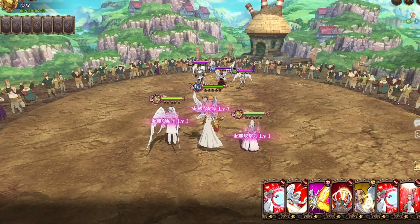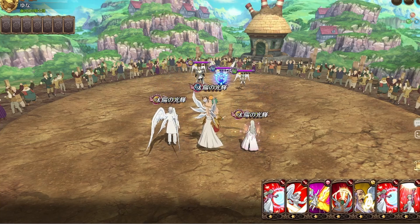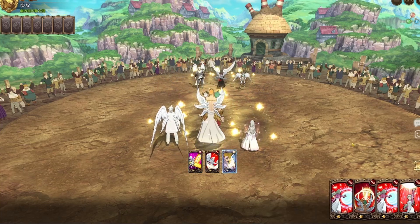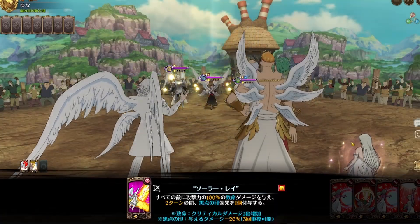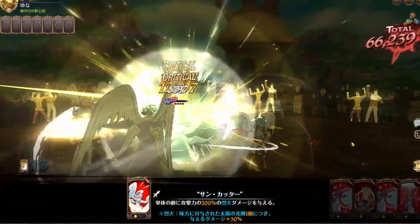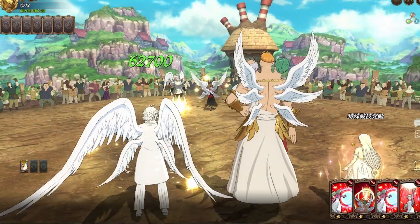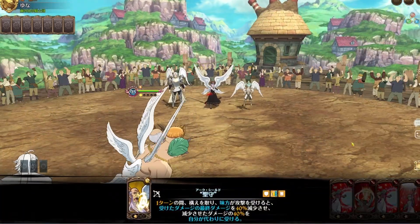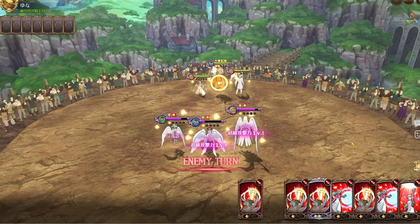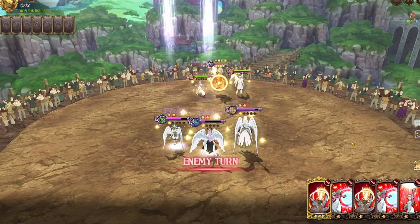For our first recorded match it's against a goddess team. The first one we're gonna kill here is Margaret, but I don't think we can kill her now, so I'm gonna put up our barrier. We could have killed her — unfortunate — but that's okay. We put up our barrier so the damage is reduced, but not for Tarmiel because he absorbs everything.